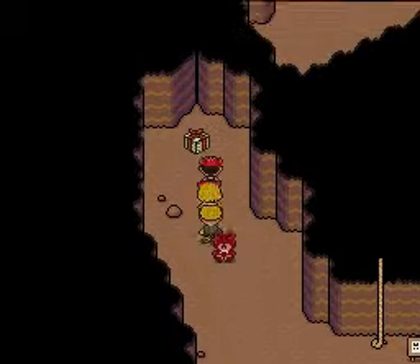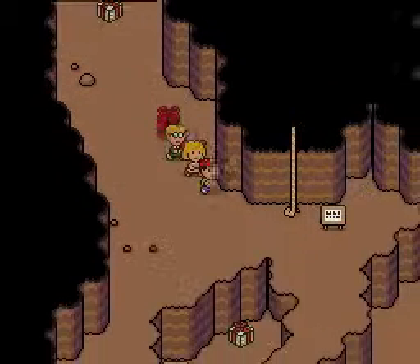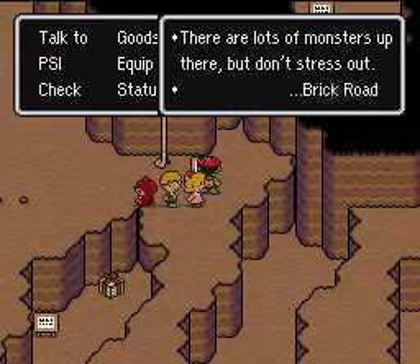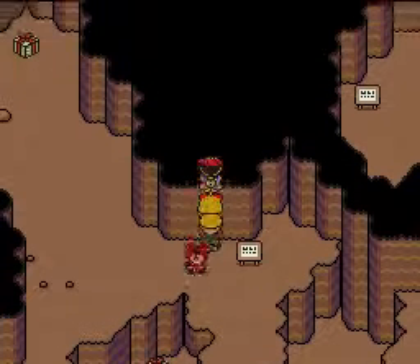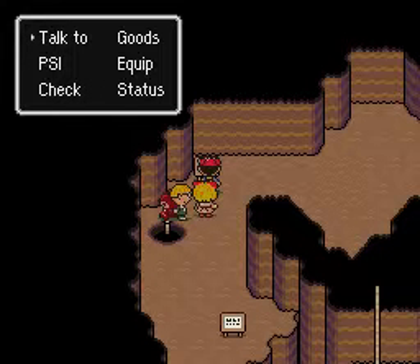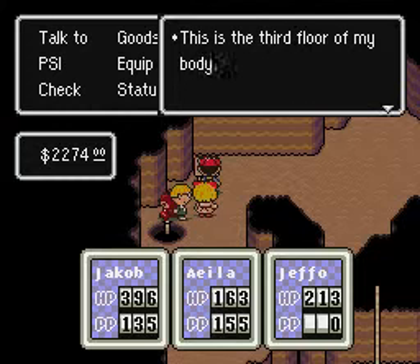What's up here? It's just a normal gift box. PSI caramel — I don't need that either. Yeah, you can be getting all these items if you want. A lot of monsters out there, but don't stress that out — Brick Road. I'm not really going to take them because I like to keep my items throughout the game.